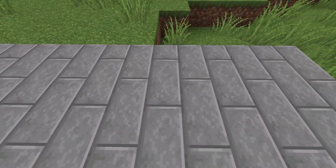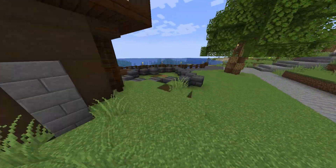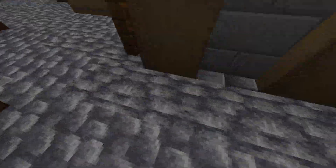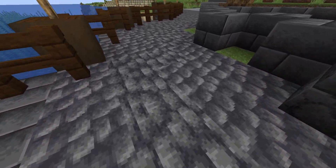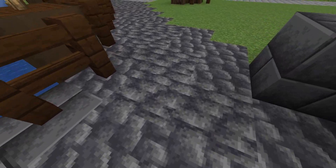There are 5 different block types that this works with: Grass, Stone Bricks, Deep Slate Bricks, Polished Black Stone Bricks, and Nether Bricks. This is a great data pack for people who want to become more immersed in their Minecraft world, as it literally changes the world around you over time. Get out there and get walking.